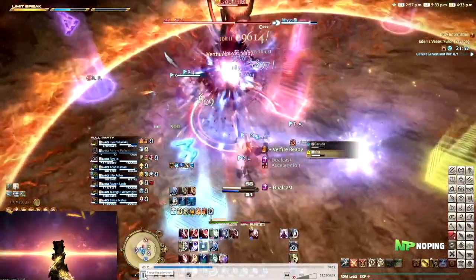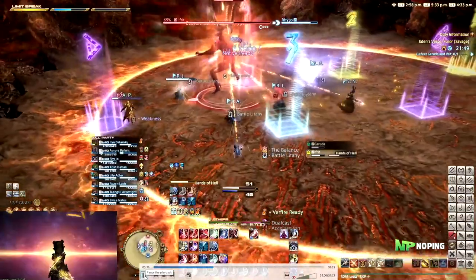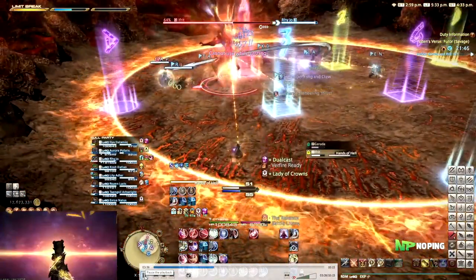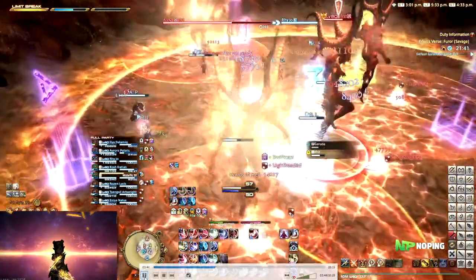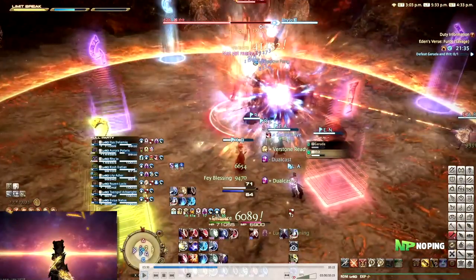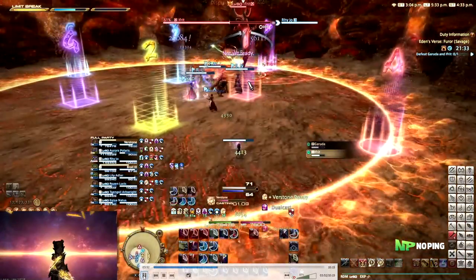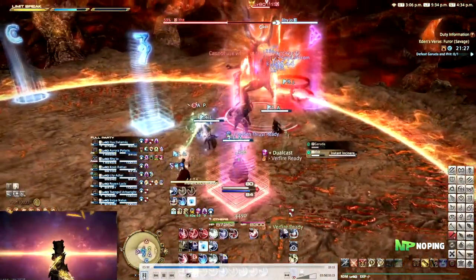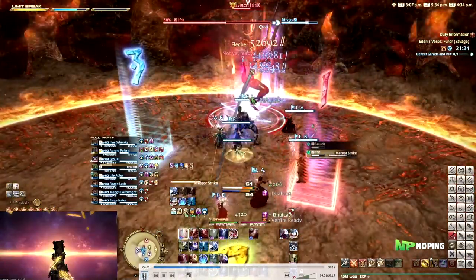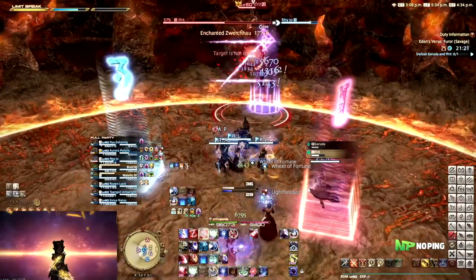Right after this we have the second set of tethers, this time on all of the DPS. Everybody grabs their tether and moves out - make sure you do not overlap these, because if you get hit by two of these AoEs together you get the Concussion, since one applies Lightheaded and the second gives you the Concussion. Make sure you definitely don't hit the tanks because the tanks are going to be handling a tank buster right here. Hands of Flame on one of the tanks, Shirk towards the other one. The real tank buster starts casting, and then after this one finishes he's going to be doing the Meteor Strike again, so make sure that you dodge away from that.